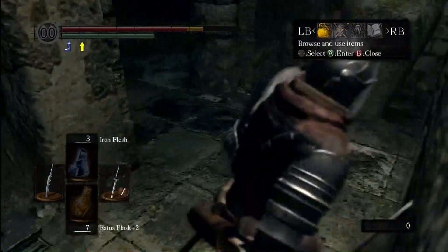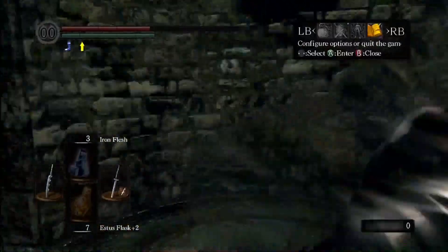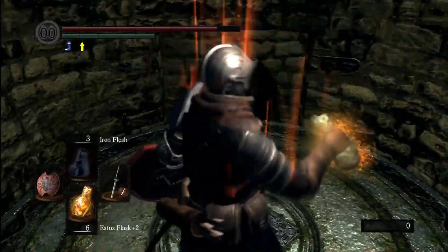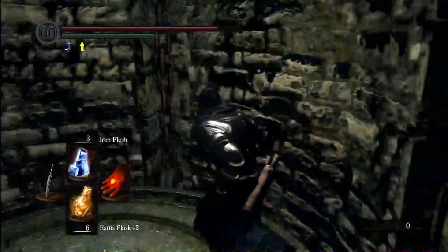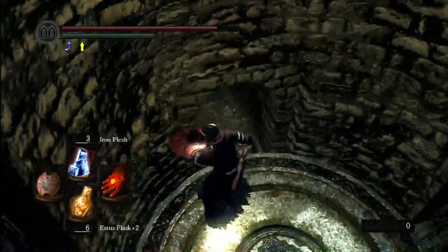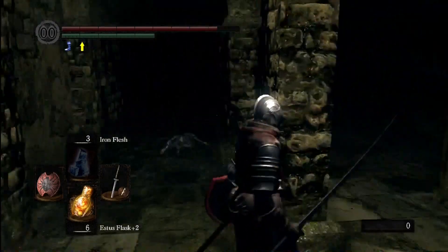While that comes up, we want to go ahead and equip our lightning uchi katana. We're taking a bit of damage from what I would describe as a douchebag ghost over there. There we are — now we've got our pyromancy flame and our lightning uchi katana.